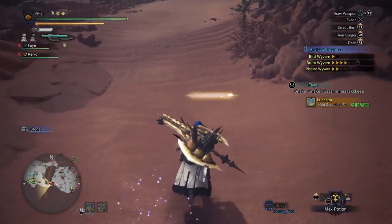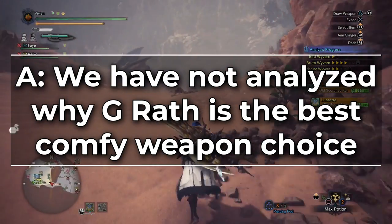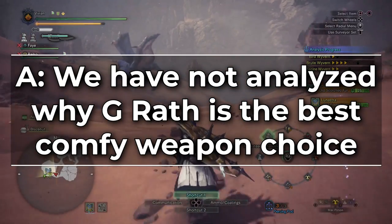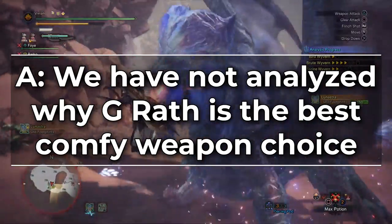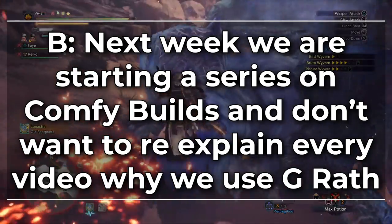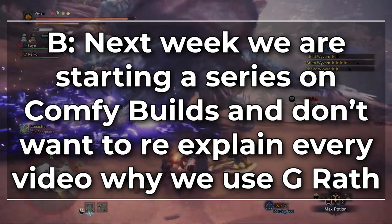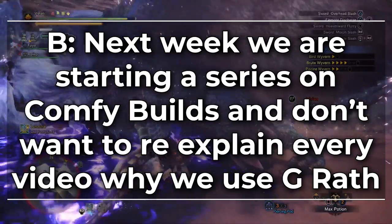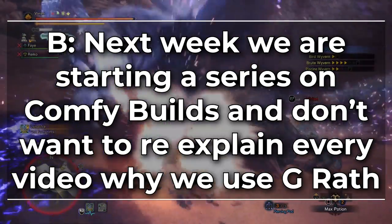There are two main reasons why we're talking about this. A: we have already talked about why Gold Rathian weapons are one of, if not the best speedrunner choice, but we haven't talked in depth about why they are the best comfy build choice. And B: next week we are planning on starting a series about comfy builds, so in order to avoid having to repeat every single video why the Gold Rathian weapon is the best choice for comfy builds, we're talking about it here instead.